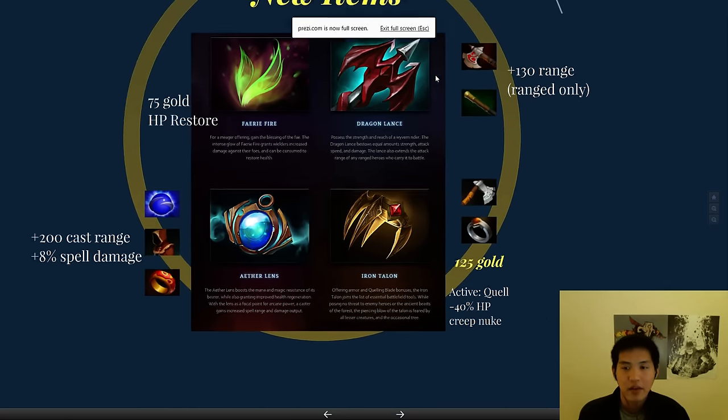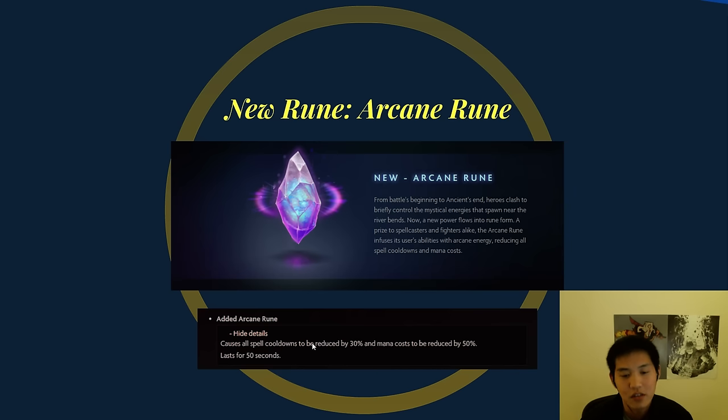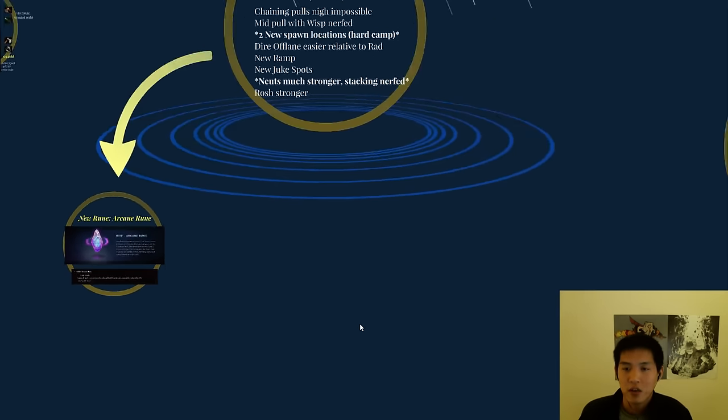Next we have a new rune — the Arcane Rune. It causes all spell cooldowns to be reduced by 30% and mana cost to be reduced by 50%, lasting for 50 seconds. It's the caster's version of double damage, I suppose — although it's far more focused on efficiency rather than damage. If there's less cooldown, you can actually do more damage, and it's a little bit more reduction than Octarine Core. People are saying it's pretty imbalanced, but reserve your judgment until you actually play a lot.